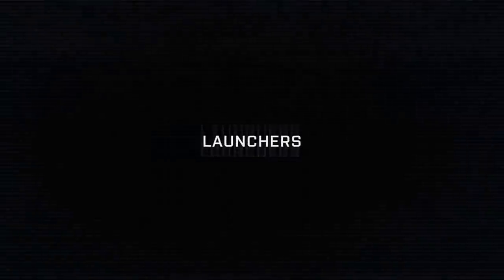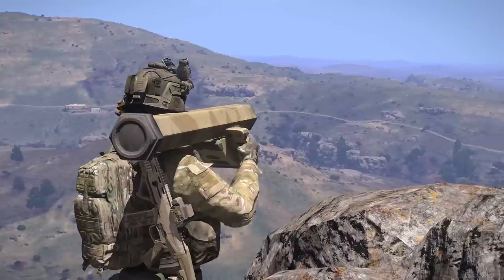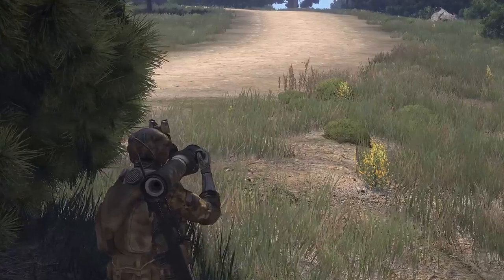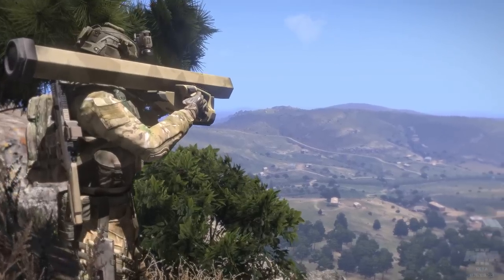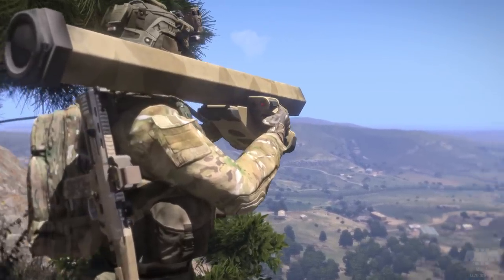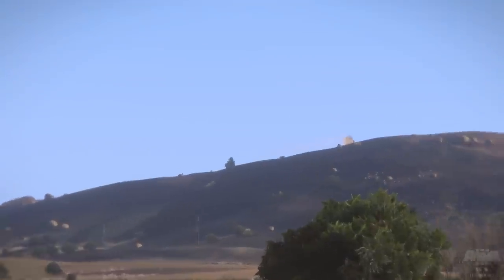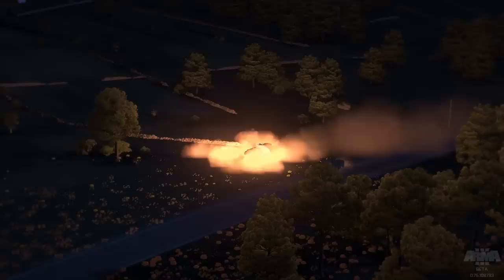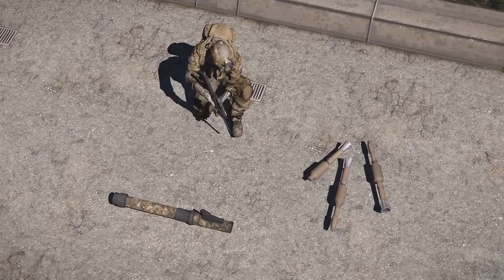Moving on from snipers, let's take a look at another specialized infantry role — that of anti-tank and anti-aircraft launchers. Rocket or missile launchers come in a few different forms with three primary goals: to kill vehicles, aircraft, or infantry. Anti-tank launchers are either guided, like the Titan Short and the PCML, or unguided, like the RPG-42. Guided projectiles are known as missiles, while unguided are designated as rockets. Some launchers will have the capability to load different types of rounds, such as anti-tank and anti-infantry munitions.